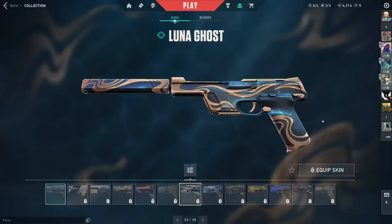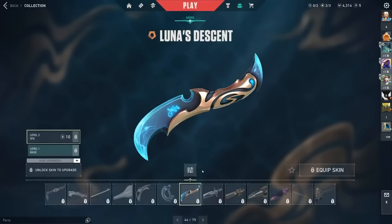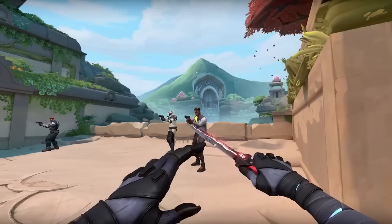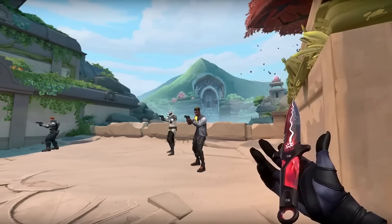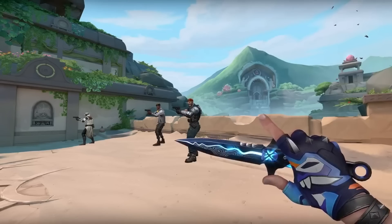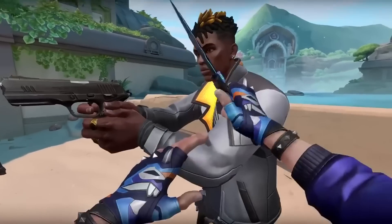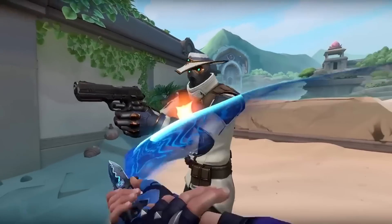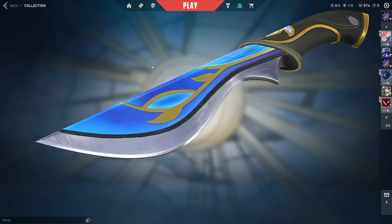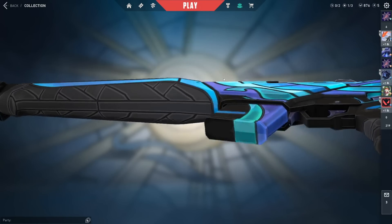Luna at 5,100 VP in patch 6.01 was a cleaner collection that I believe should have cost a little less, but people loved those little bunnies when it came to the buddies. VCT Lock It In at 5,440 VP was literally just a knife for $54 in patch 6.02 — an absolute scam — but I bought it because I want all the unique knives. What I didn't like was Riviera, the glass guns at 3,500 VP in patch 6.03 — it was cheap, but the guns just didn't hit.